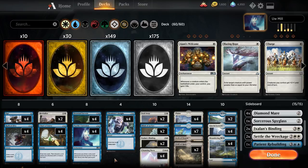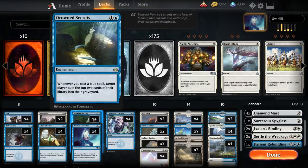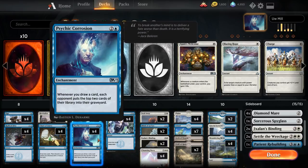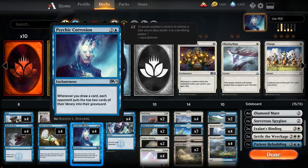The way this deck wins is to land a couple of these enchantments, hopefully two or more. Drowned Secrets — whenever you cast a blue spell, you mill them a bit. And Psychic Corrosion — whenever you draw a card, you mill them a bit. Fun fact, we're playing a lot of blue cards that draw, so either of these cards are really good.